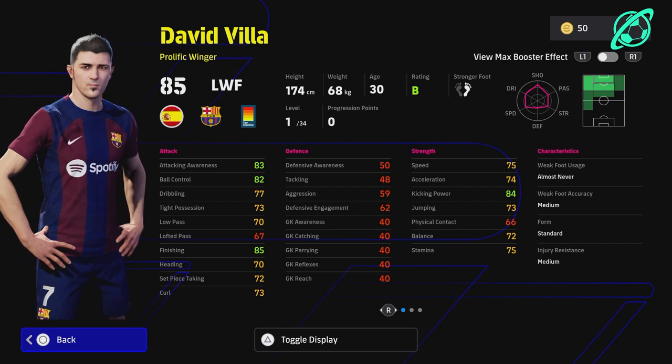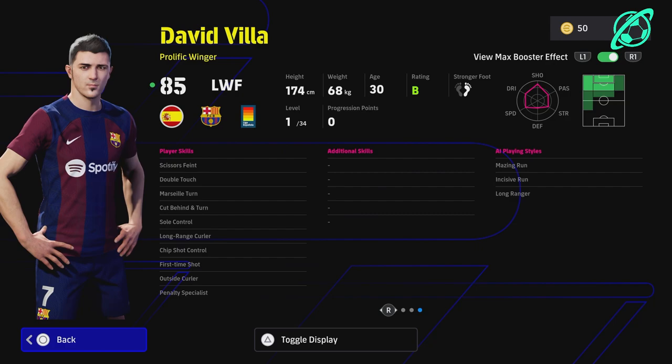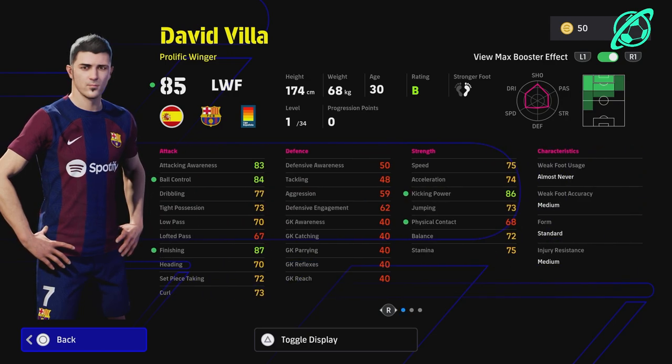When we look at David Villa here, his max booster is going to shooting. The boosts cover ball control, finishing, kicking power, and physical contact. We're not going to focus too much on his physicality because he does have a couple of nice player skills that you need to upgrade as well. I would definitely give him one touch pass — I think that's probably the best player skill you could give him.